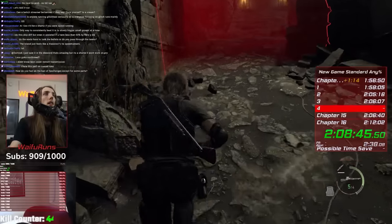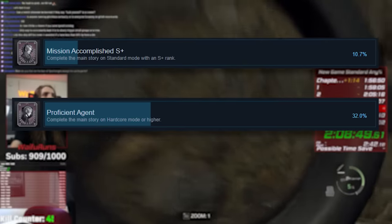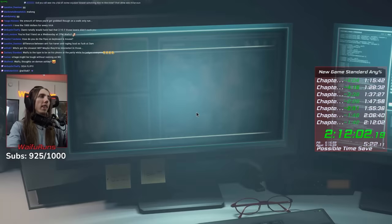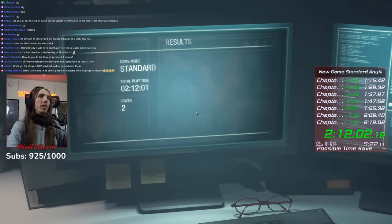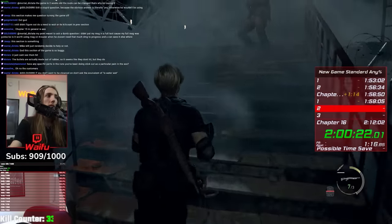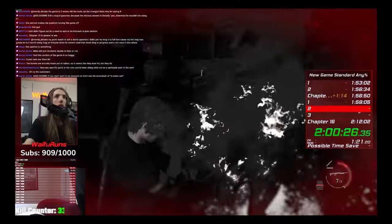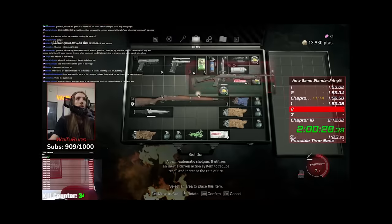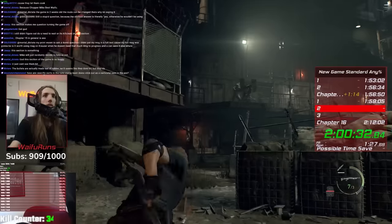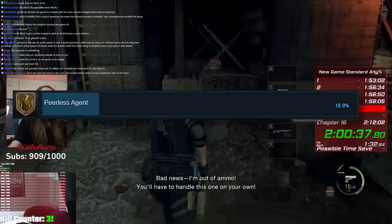Surprisingly, this property also applies to the Mission Accomplished S+, Proficient Agent, and S-plus Rank Investigator achievements. These normally require S-plus ranks on both standard and hardcore individually — the requirement for S-plus being that you play on a new game and beat the time requirement of 5 hours. But if you beat the game on professional without bonus weapons, under 15 saves, and under 5 hours, you can unlock all 4 of these achievements at once — 5 if you include the achievement for beating the game on Pro.